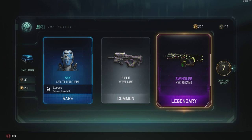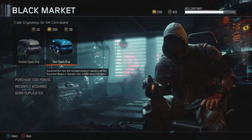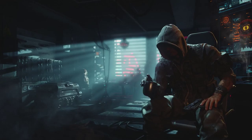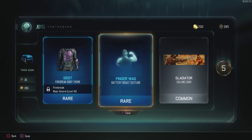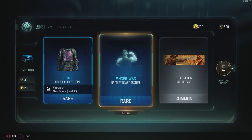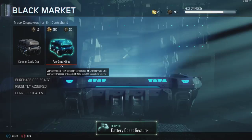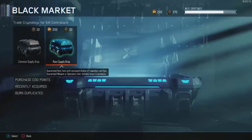415 crypto keys left. Let's continue — Firebreaker Geist body, Battery boast gesture, and Gladiator — that's a repeat, so a duplicate burn later. Finger wag Battery boast — I'll try that out. That Spectre headpiece is a repeat for sure. A variant I don't care about and a decal.